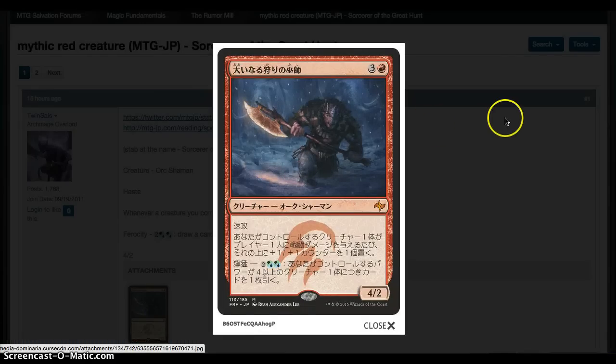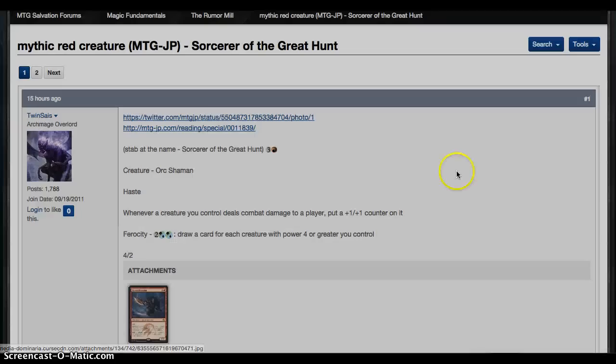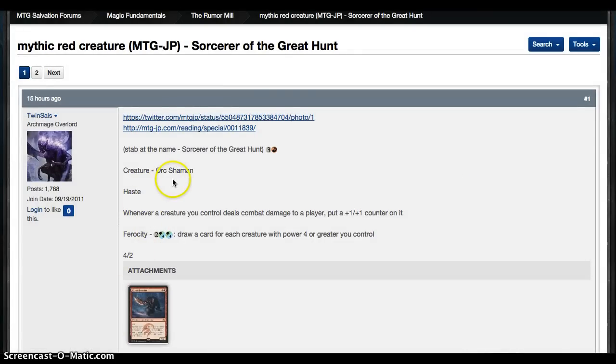It's tentatively called Sorcerer of the Great Hunt. He looks like a giant rhino to me, but he's 4 mana for a 4/2 with haste. Orc Shaman — whenever any creature you control deals combat damage to a player, put a +1/+1 counter on it. Ferocity: 2 and 2 hybrid, draw a card for each creature with power 4 or greater that you control.